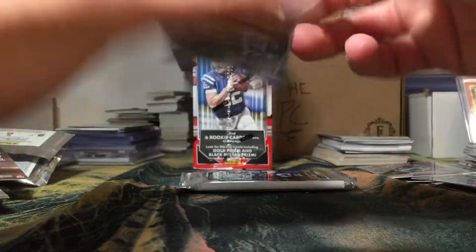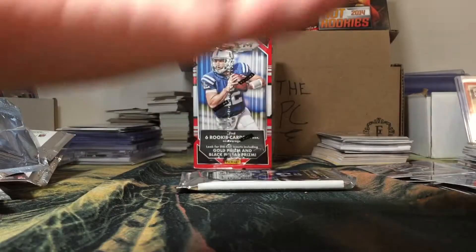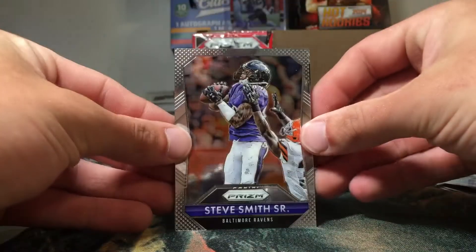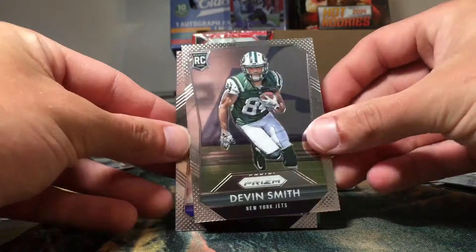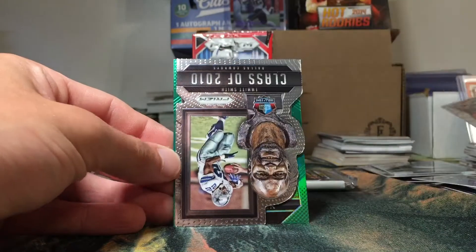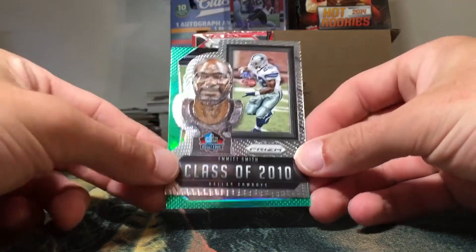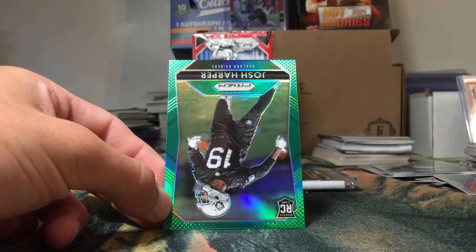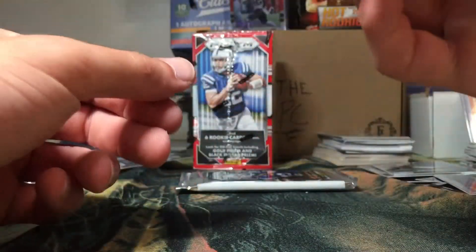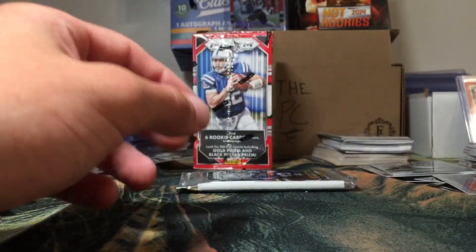It's a pretty cool product — I like Prism a lot no matter what the year; I just enjoy the chrome look and the color variations. Next pack: Devin Smith rookie, Steve Smith Sr., a Class of 2010 Emmitt Smith die-cut, and a green Josh Harper rookie — not numbered. So a red and a green so far.